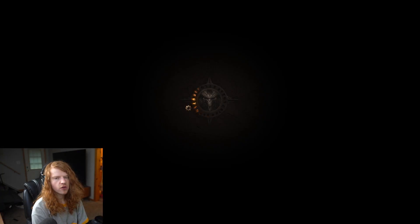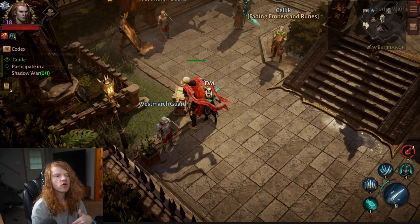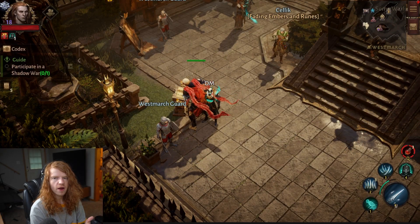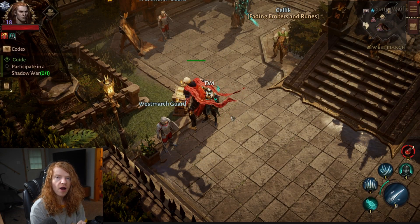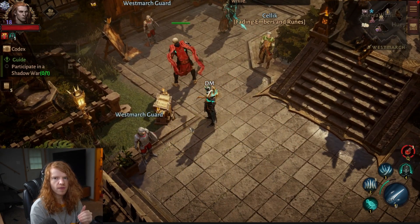Daily rewards from the Bestiary are actually great. Collecting monster essence — those little orange orbs you'll eventually see — gives you 10 of them, and then you can turn in 10 at the Bestiary to get rewards. This very often can drop legendary items and I've gotten a ton of upgrades just from doing this.